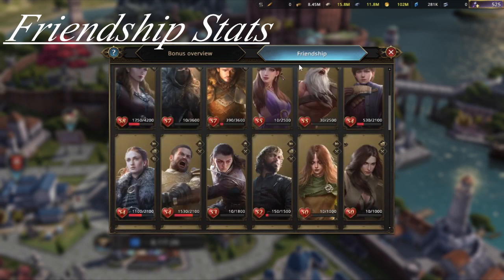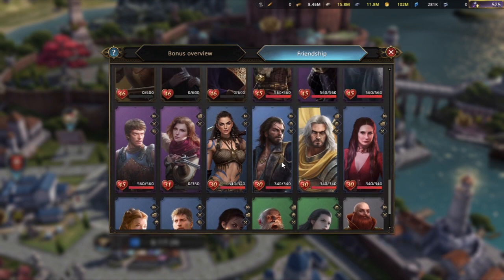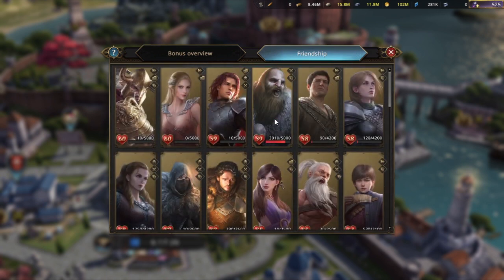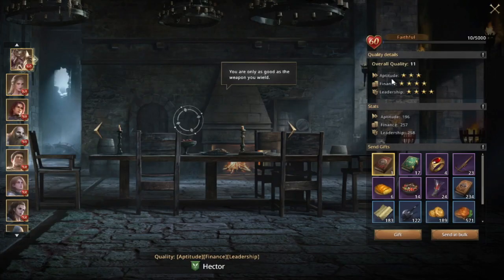Now we are taking a look at the Friendship tab, which shows an overview of how far your friendship has reached with the various commanders. Commanders can be upgraded to a certain level depending on their awakening and quality. Gray quality commanders can be upgraded to friendship level 10, green to level 20, blue to level 30, purple to level 45, and gold can be upgraded to level 60. Each awakening star adds five additional levels on top of that.